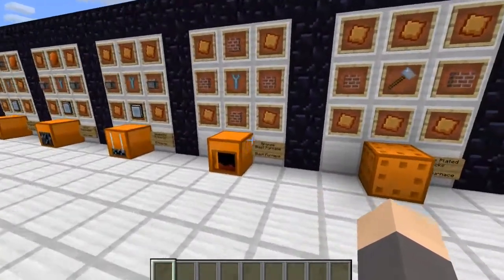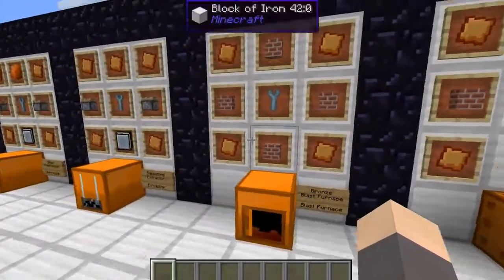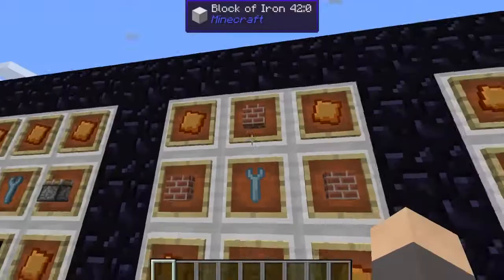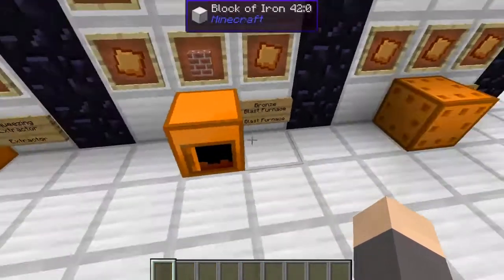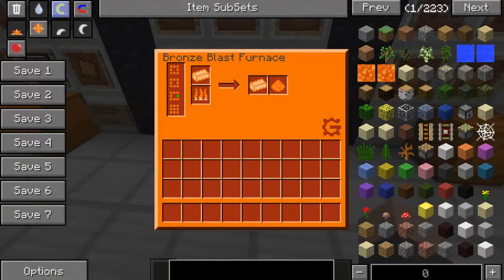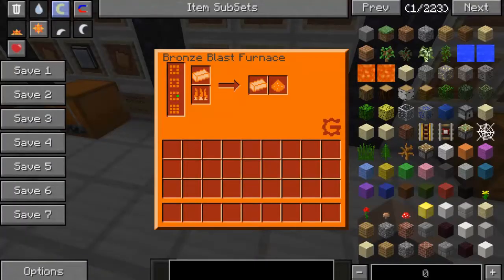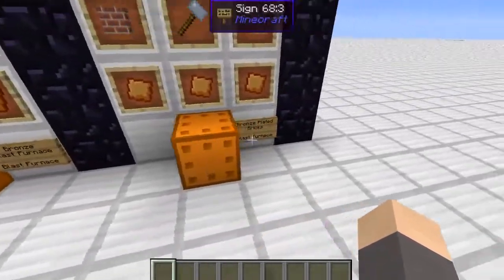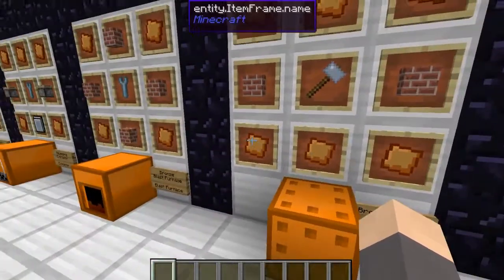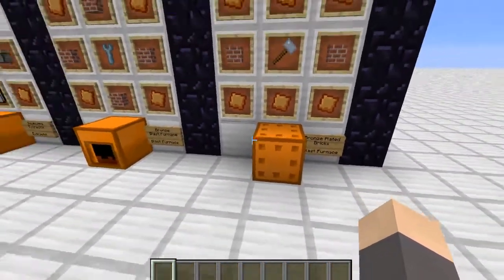Now we get to the big boys: the bronze blast furnace and the bronze plated bricks. The bronze blast furnace is pretty cheap — just 4 bronze plates, 4 bricks, and a wrench. It requires a multi-block structure casing made from bronze plated bricks. To make bronze plated bricks, use 6 bronze plates, 2 bricks, and 1 hammer — you'll get 2 bricks per craft.